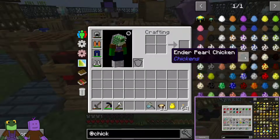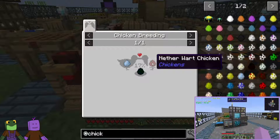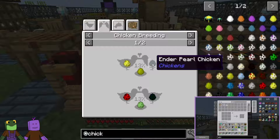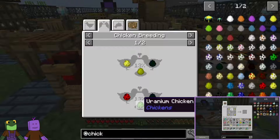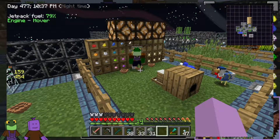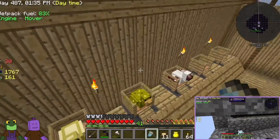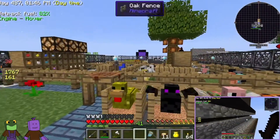Let's pull this up. The ender pearl chicken — what is it used for? Press the U button when you're over top of it. You can make your ylorium, which I have not made yet. You need glowstone with that. The goal here was the uranium chicken, so we need the ender pearl chicken and the redstone chicken to make the uranium chicken — and that's how we got it. Now I need to take the redstone chicken out of the pen, put the glowstone chicken with the ender pearl chicken, and we'll get the ylorium chicken. That will be the final step for the big reactor part.